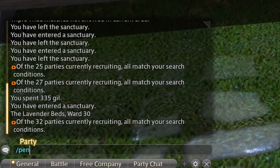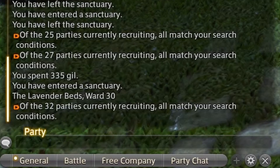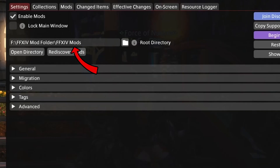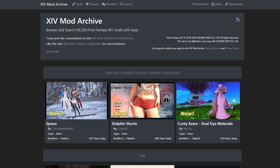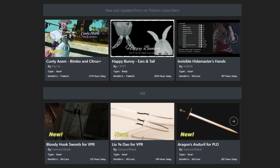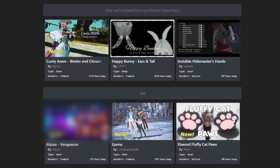After downloading Penumbra, type /Penumbra in chat. Make sure to set your chat mode to Party to avoid mistakes and outing yourself for using mods. Create a new mod folder like FFXIVMods and set this folder in Penumbra. You can now visit the archive, where you'll need to make an account to access all kinds of content. From here, you can search for hair, face, and body mods.